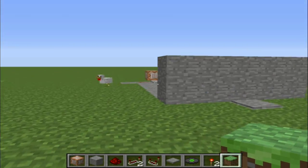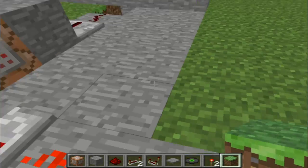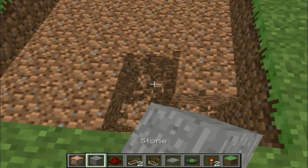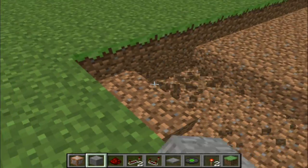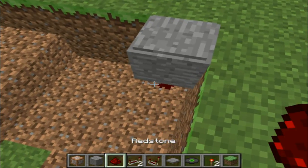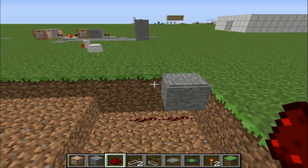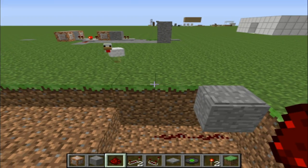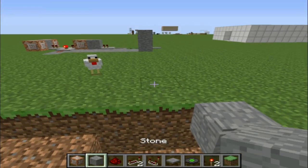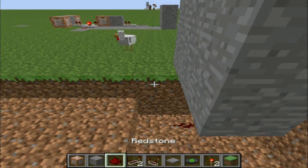Pretty much you can hide this machine as well as you want — the only thing that really sticks out is this part. First off you're going to want to dig some space out so that you can have your pressure pad that they step on, and a piece of redstone. Then for the redstone to activate the first command block, it's going to have to go under that wall over there.